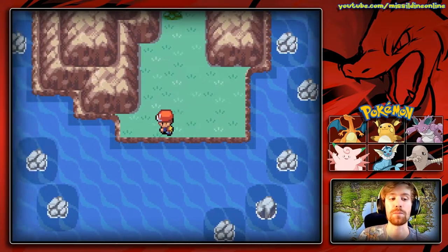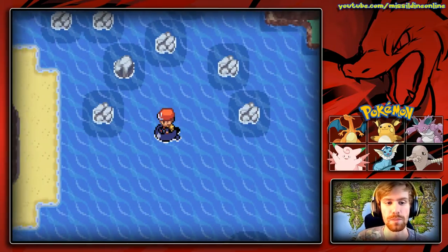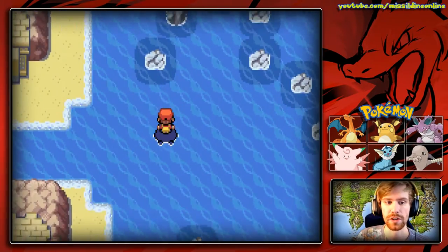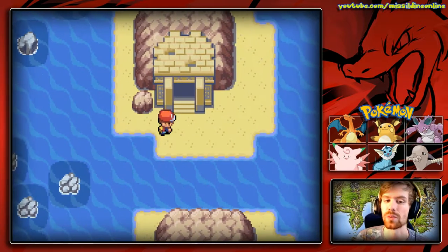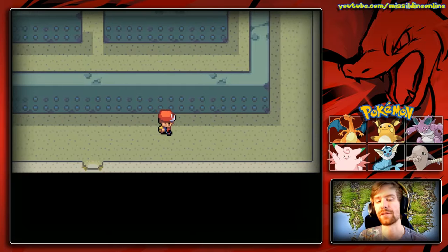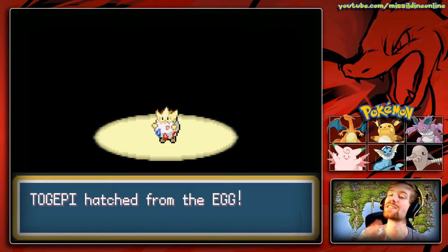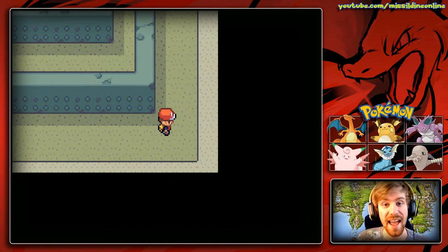What's left is the Tanoby Ruins — a bunch of different chambers, a ton of them. It's unfortunate that the biggest side quest of this game is these chambers, which aren't super exciting. These are individual Tanoby Ruin chambers — each has different things. Our egg is going to hatch! We get a Togepi — the only way to get Togepi in this game. We aren't going to nickname it since we won't be using it on the team.